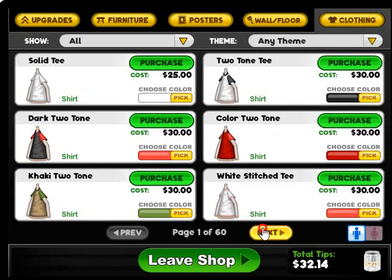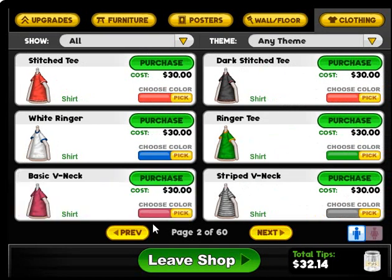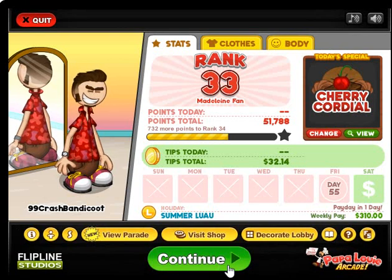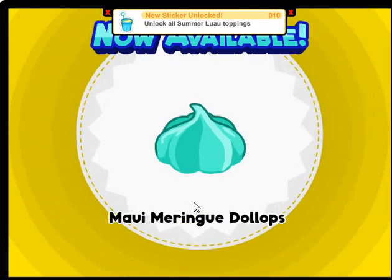You just go to the clothing section and buy whatever you see there. Then you buy one in pink and one in green. You use the pink one on the girl and the green one on the guy. You do that with the shoes, t-shirt, and pants. No belt, because you can pick no belt, and then you'll look exactly the same but with different colors.